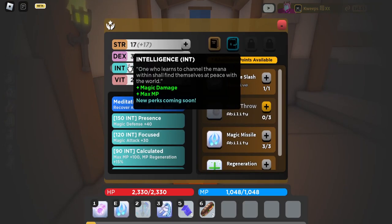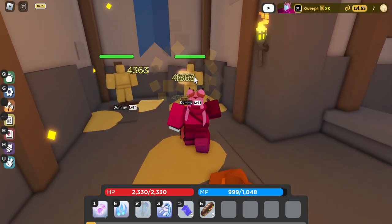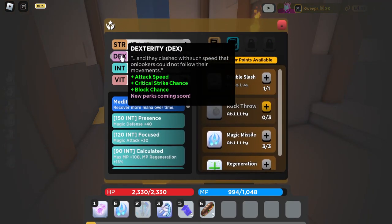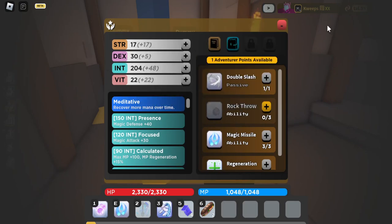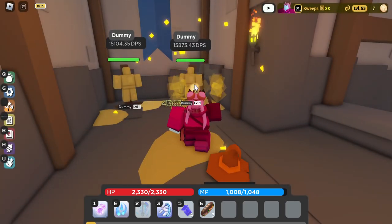Here are the stats. I've tested it a bit, and this was kind of the best outcome. I tried 120 dex. It doesn't scale off strength very well. So yeah, that's the build basically. It's pretty good.